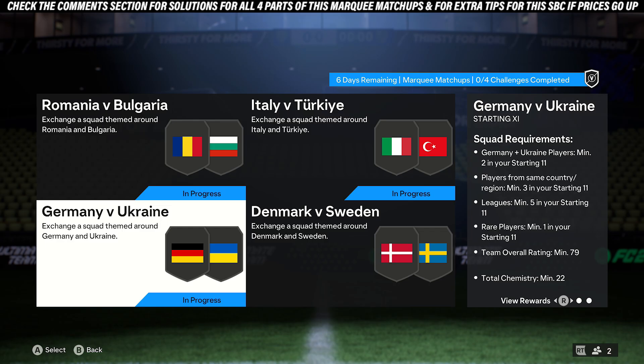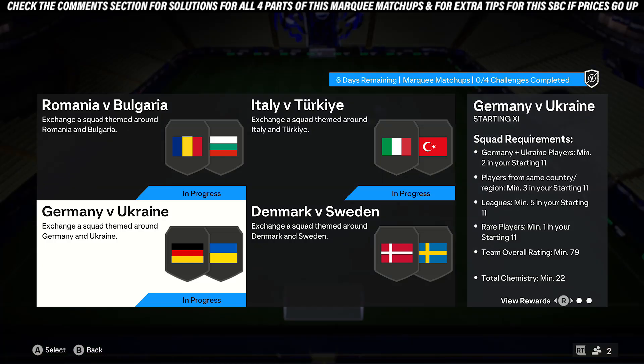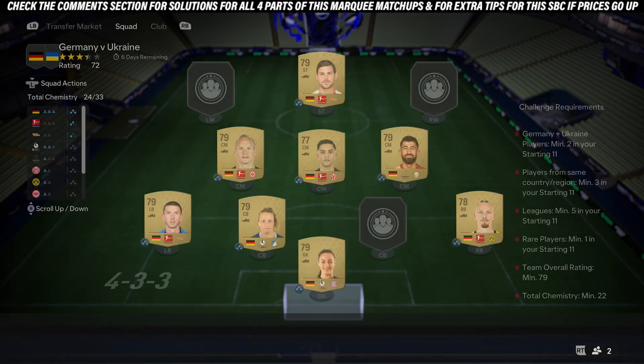I'll be showing you how to complete this part marking matchups. This part requires two players from Germany or Ukraine, at least three players from the same country, at least five different leagues in the team, at least one red card, a 39 rating, and 22 chemistry.